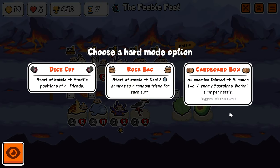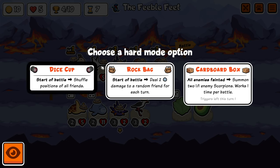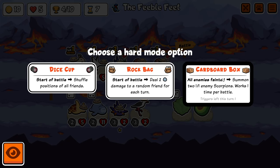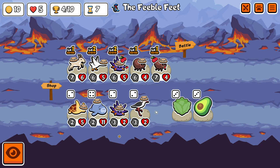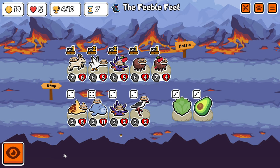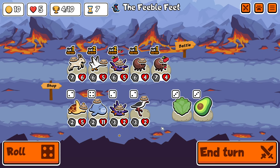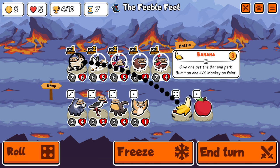Dice Cup would kind of ruin my build because order is important for almost everything on my team. Carbon Box would be pretty scary. This is also really bad — take two damage to a random friend each turn, so I take like 14 damage spread out over everything — that's going to destroy my team. But I don't know if I can survive the Carbon Box. I think I have to go for Dice Cup. If I can get the Slugs going then I think I might be okay with the Carbon Box. So I'm going to trust that I can find that. Rolling because I'm really not that interested. Banana's also really good — so yeah, I'm going to take one of those.